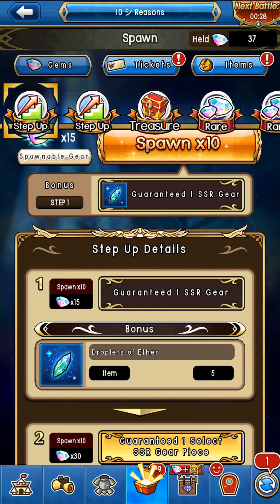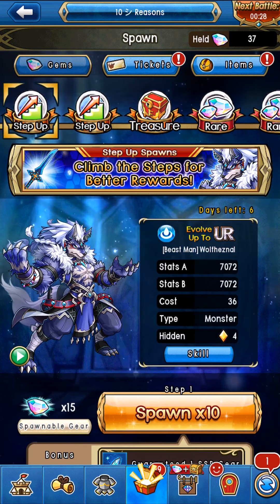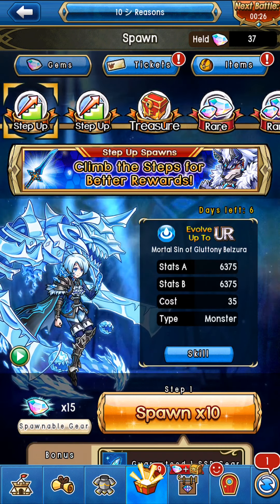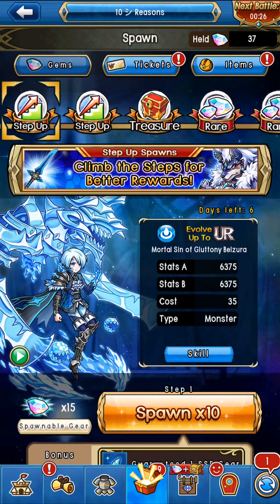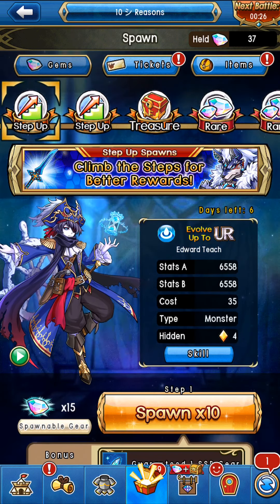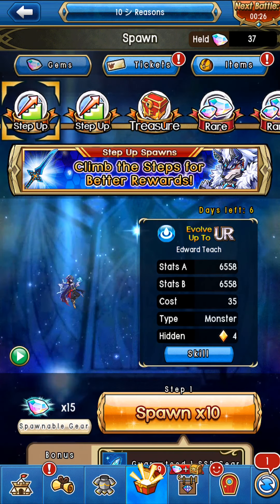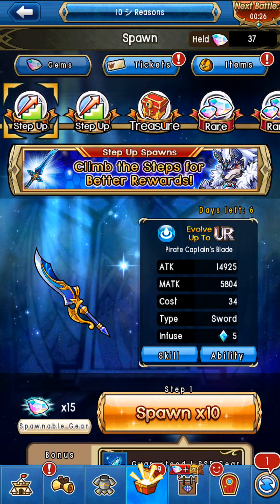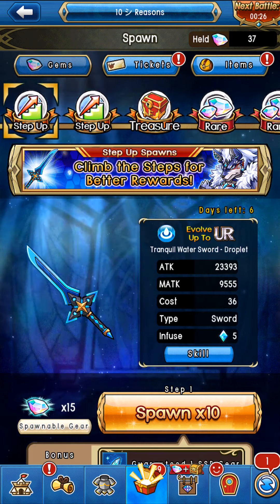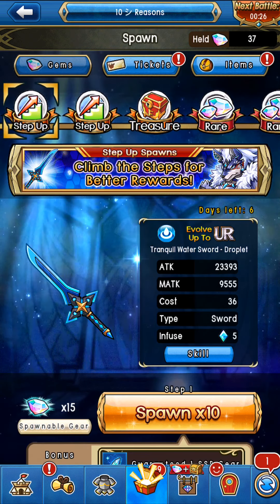But this step-up spawn is not like the last step-up spawn — this one is actually going to be a lot more fair with everything it has involving it. It's still not, personally, worth the price unless you need more water monsters. If you don't need or want more water monsters specifically, I wouldn't go for this. The weapons and armors — everything in here is water element. So if you're interested in any of that, you can grab it, but keep in mind with the weapons it will be completely random. So you can be an archer and spawn this and get swords, straight-up swords. Keep that in mind when thinking about spawning this.